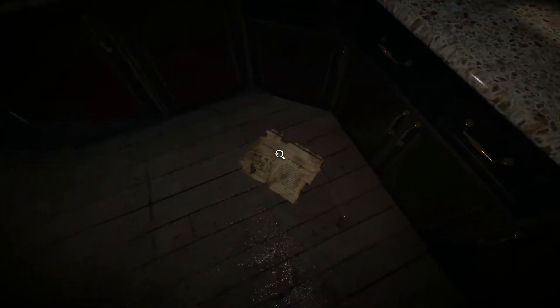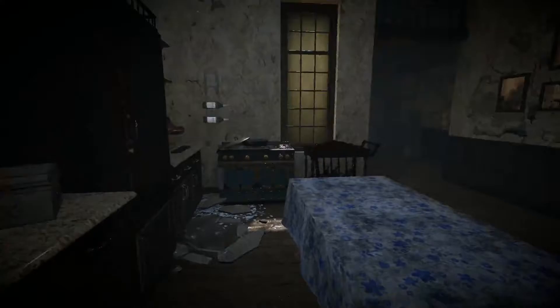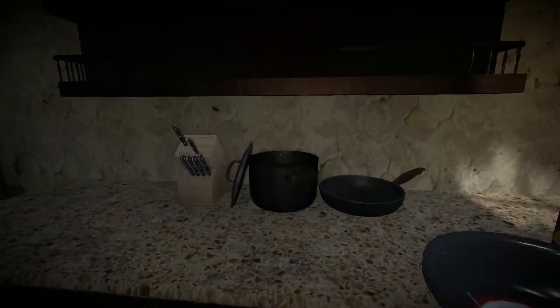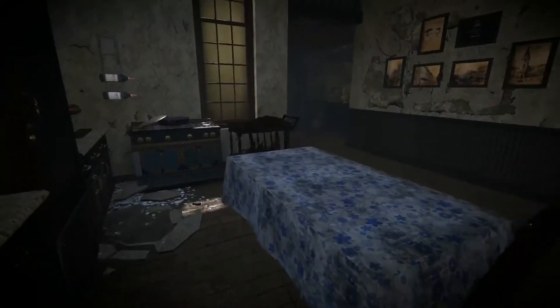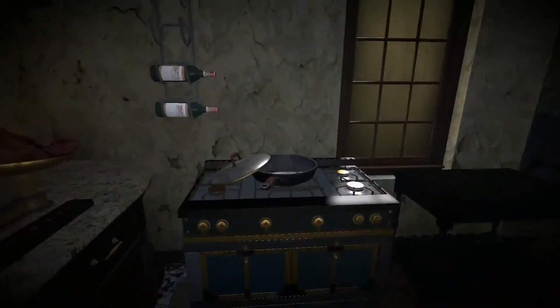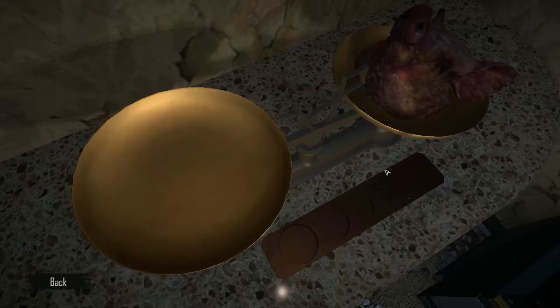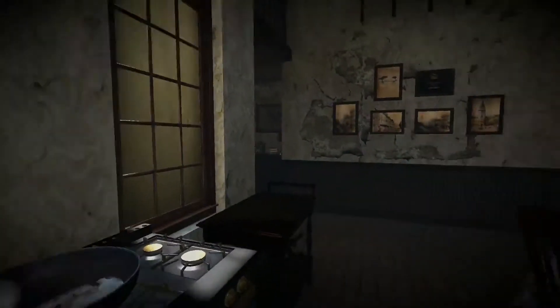It took me ages to find that the first time. I was stuck here — there's another puzzle over there and I thought it was something to do with that, and I was trying to work it out. Just because I'd missed the little piece because it just looked like rubbish on the floor, like this stuff over here. These puzzles never make any sense, do they? Why couldn't I just push it down until it was balanced? But anyway, I digress.